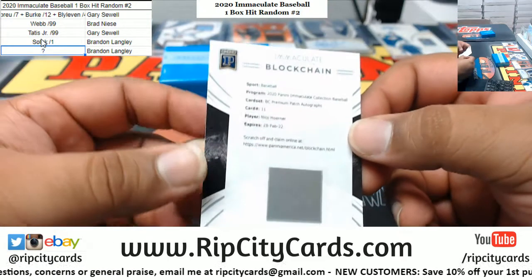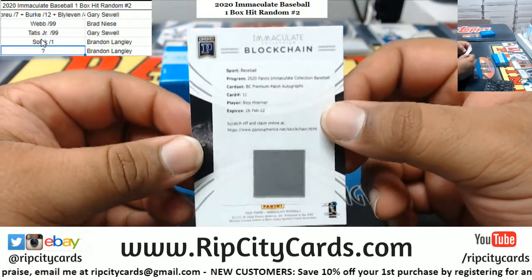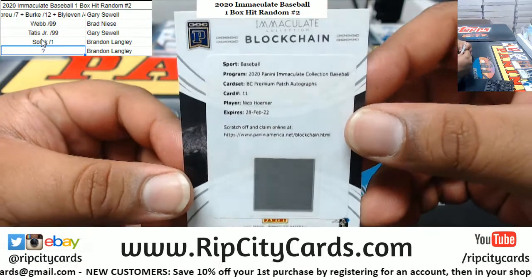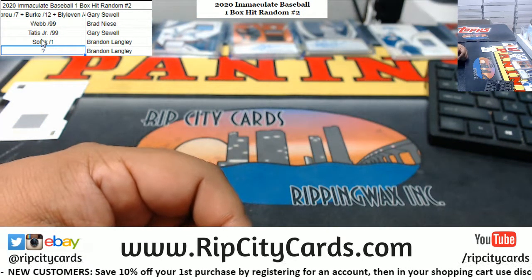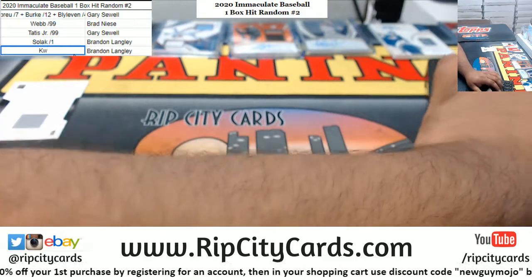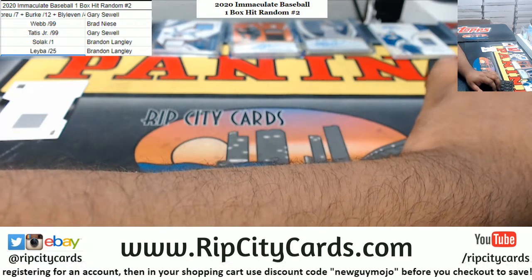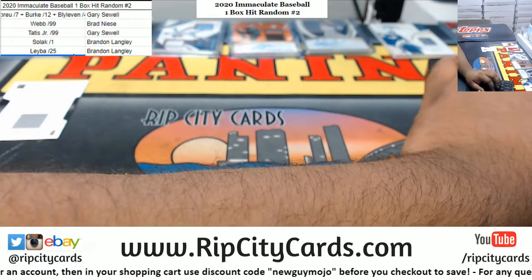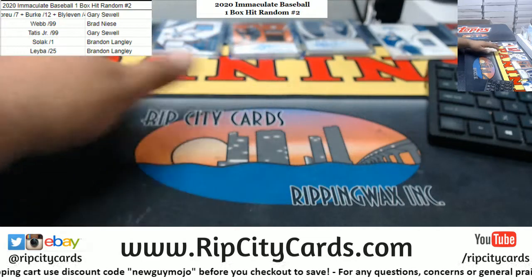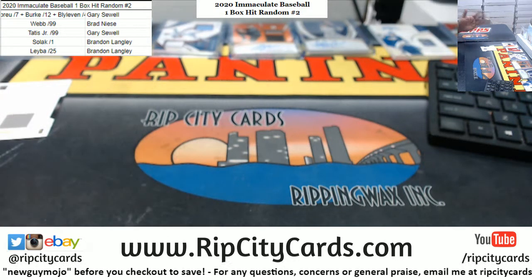So we're gonna have to random this because this is a digital card. I'm pretty sure everyone would much rather have an actual card, so I'm gonna random this. This will be an extra hit for someone. So let's put down the label — label 2 of 25 — and then we got the extra blockchain card. So the blockchain card is just gonna be an extra hit. Alright, so like I said, you're either gonna get an autograph or the relic spot, just like how it says in the description. The blockchain card will be extra, so someone will win that in addition to whatever they've got.